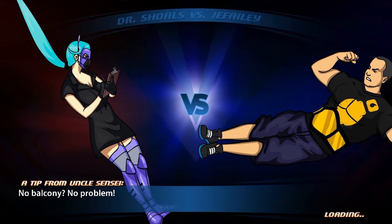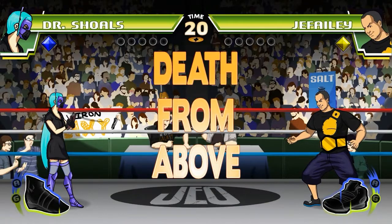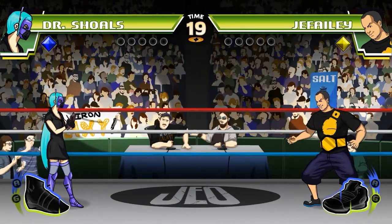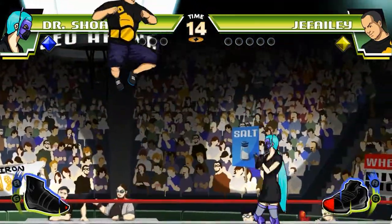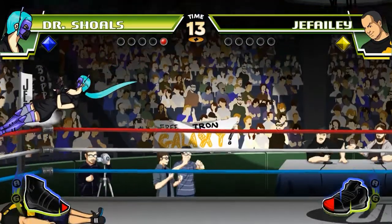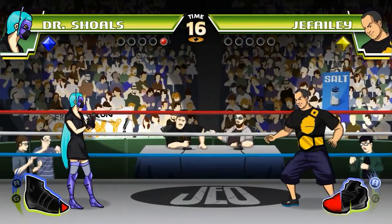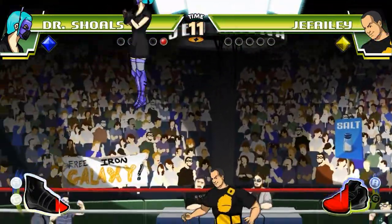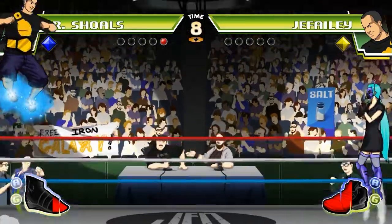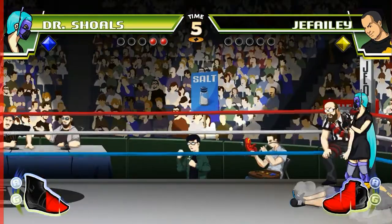En consecuencia, lo que hace es construirse una máscara y unas botas propulsoras para participar en el torneo, en las competiciones de Dive Kick, y así conseguir un poco más de información acerca de esa enfermedad. Ahora os explicaré un poco más en detalle la mecánica de juego. Dive Kick solo tiene dos botones: el botón de salto y el botón de patada, que se ejecuta cuando estamos en el aire. En este juego no tenemos direcciones, no podemos movernos adelante y hacia atrás con el joystick. Solamente tenemos dos botones.